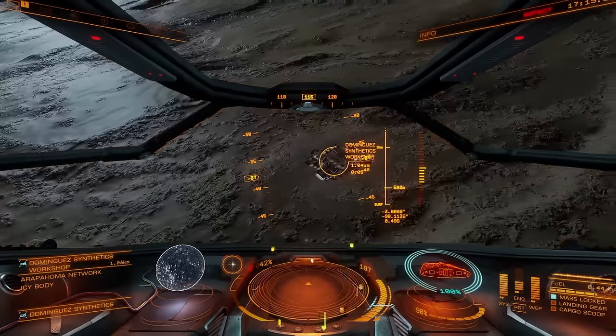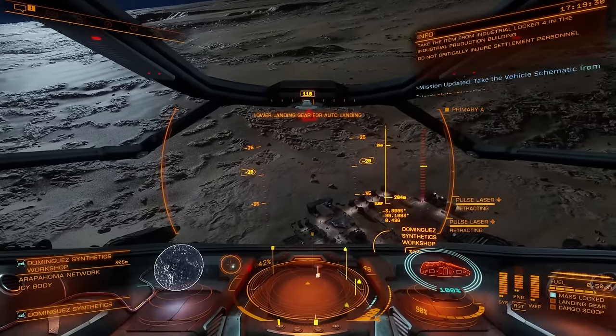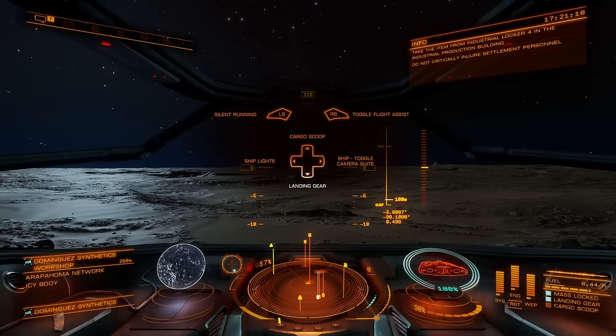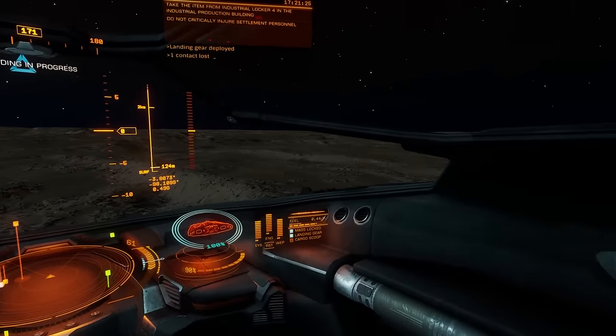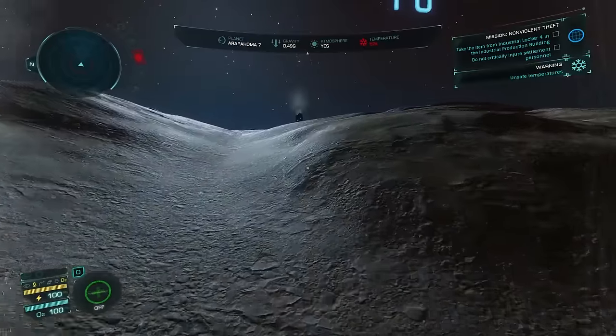I'm doing it, guys. Lower landing gear. That's not the landing gear — hold on. Landing gear, got it. Auto landing. Sweet. We're landing, baby. I didn't land at the landing pad. I guess I'll run. It kind of feels like you could land anywhere, right?